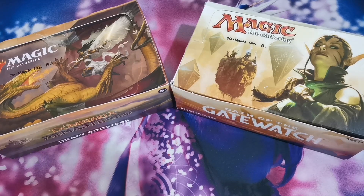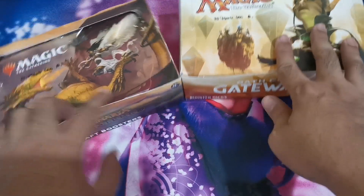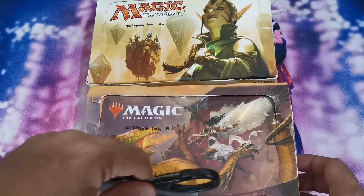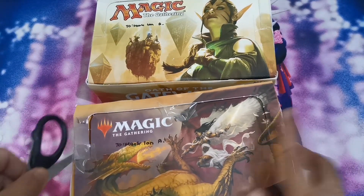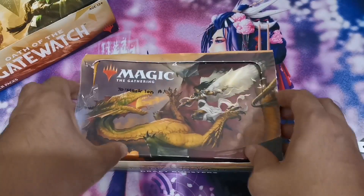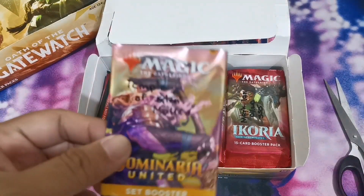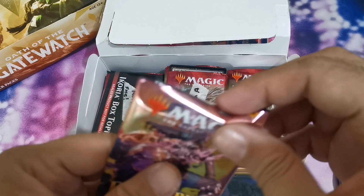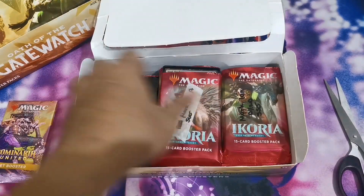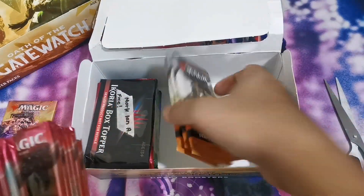Now we're back. These are the two booster boxes that we're going to check out. We'll start with this one — not sure which one is the newest, but it was composed basically of all the live sale hauls and color games, and some of the previous live streams of the Hive Mind. We'll start at the bottom — Dominaria Remastered, Modern, Temple of Malice, and Ikoria box toppers.